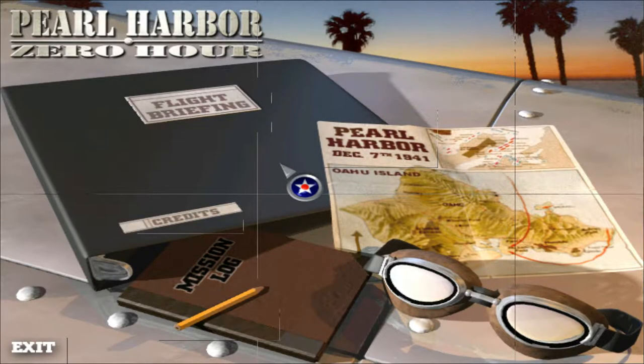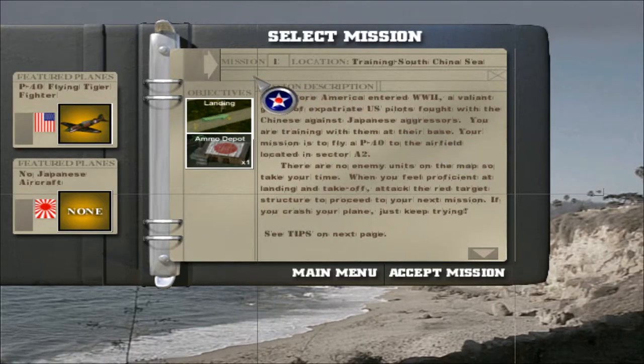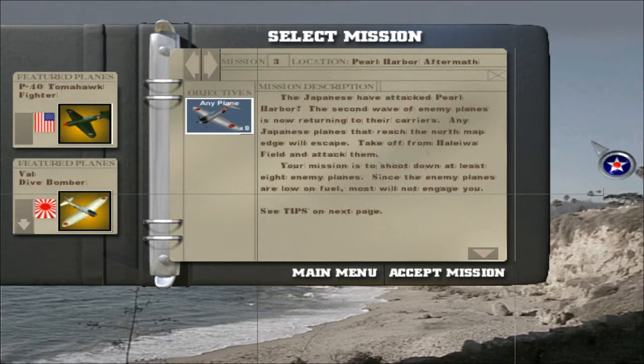Hello everyone, Ace here, and today we are back with my let's play of Pearl Harbor Zero Hour. This time, of course, with the secret aircraft. Now to unlock the secret aircraft, you just have to click here.